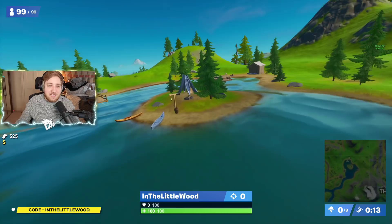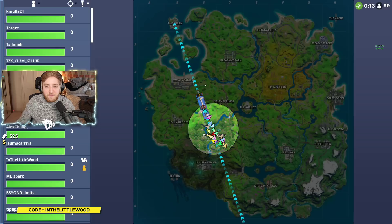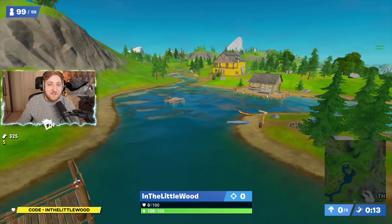And here it is — Lake Canoe. It's a lake with canoes on it. Pretty simple, it's in the name. For your map location, you are looking right about here: basically a little bit northwest of the Grotto, north of Retail Row, northeast of Lazy Lake, southwest of Dirty Docks. You're looking in the top part of G5.